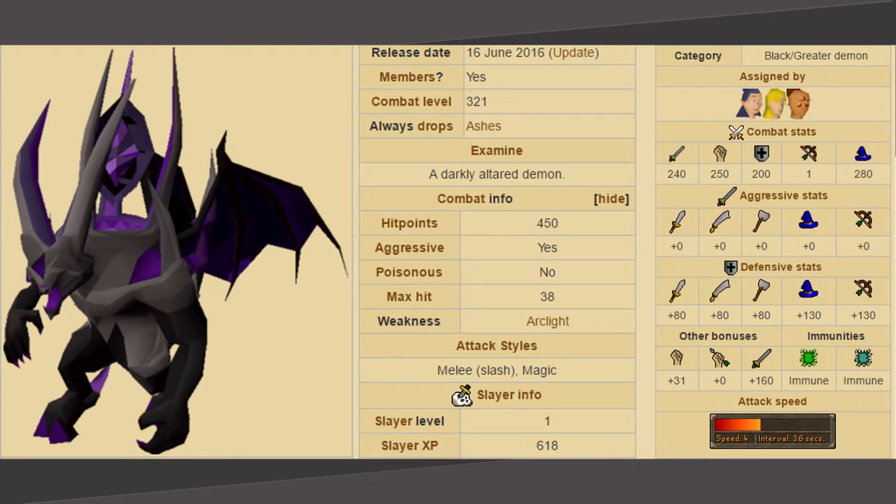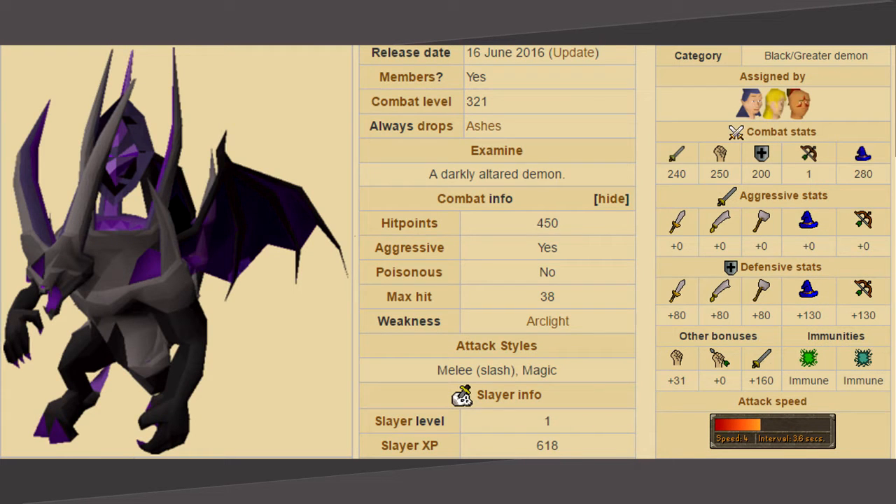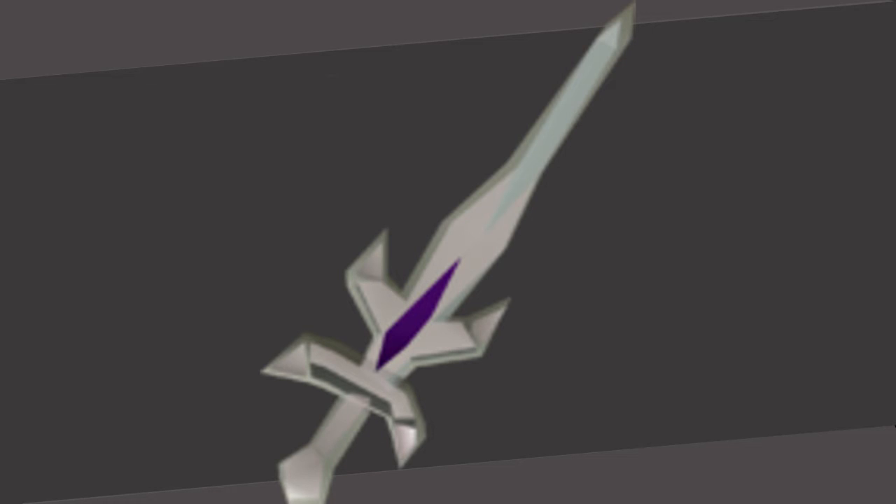Skotizo is a level 321 monster with 450 hit points that is particularly weak to Arclight, Silverlight, and Darklight. But in order to fully damage him, you must disable the awakened altars in the corners of the room. The Arclight will immediately disable them, making it the best weapon to use.